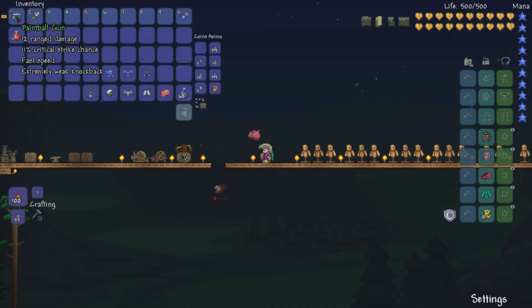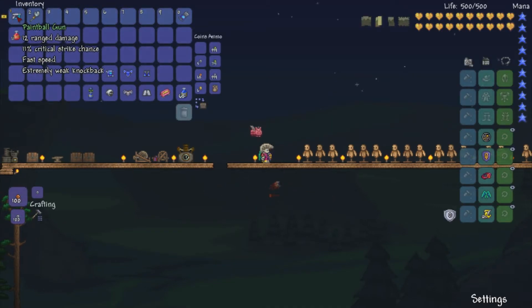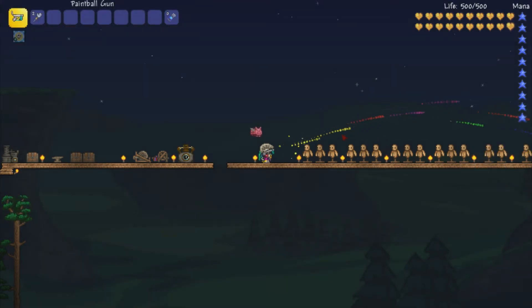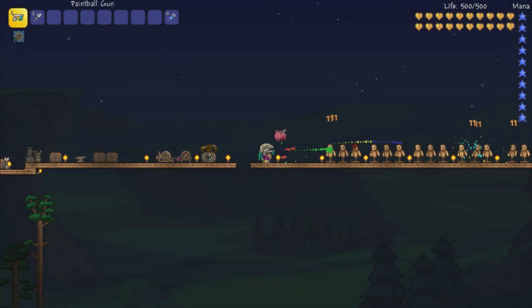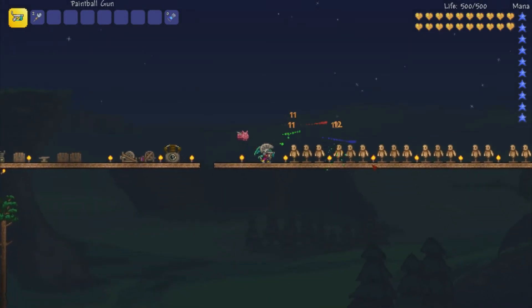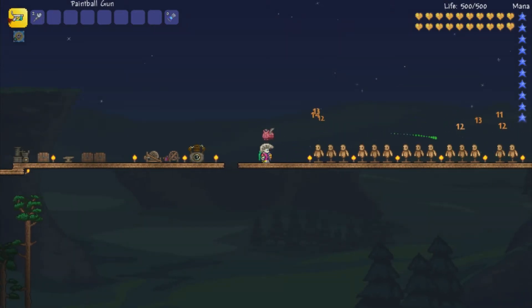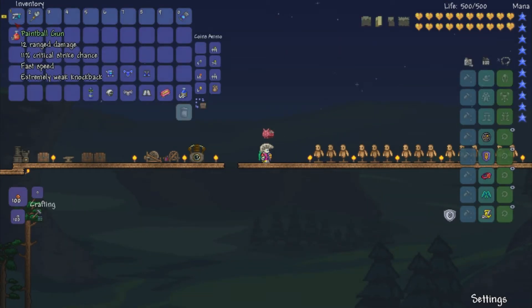Starting off with the paintball gun: 12 range damage, extremely weak knockback. The cool thing about this is that it doesn't use any ammo, and you can basically make it automatic. If you fire once, it's going to fire three shots of paint there, as you can see. But if you just keep clicking, it's generally automatic. It does a pretty decent job, and I just like the colors — and it also uses no ammo, so that's cool. You can probably guess you're going to get this from the Painter.